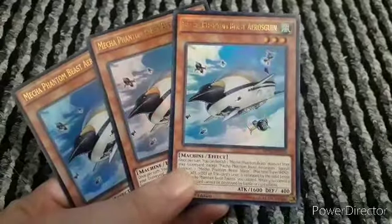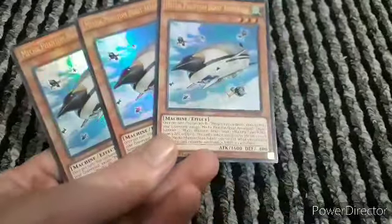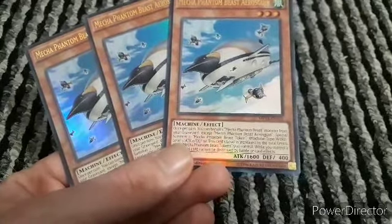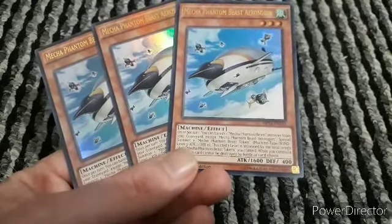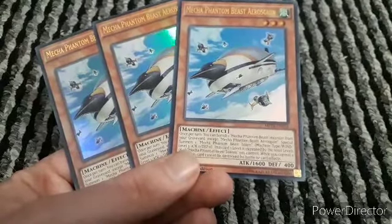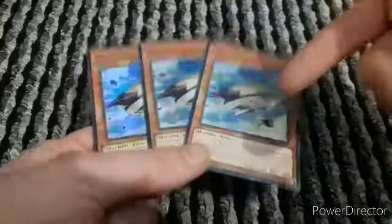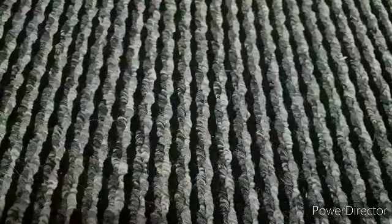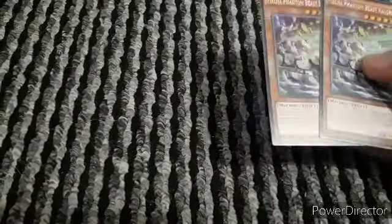Now we have Eros Queen - you could have three of these if you wanted, I've seen people use three copies. Once per turn, you can banish one Mecha Phantom Beast monster from your graveyard except Eros Queen to special summon one Mecha Phantom Beast token. This card's level is increased by the total levels of all Mecha Phantom Beast tokens. While you control a token, this card cannot be destroyed by battle or card effects. So in case you have a graveyard full of Mecha Phantom Beasts, you can summon a token that keeps this card safe. I built this more as a pure Mecha Phantom Beast deck.